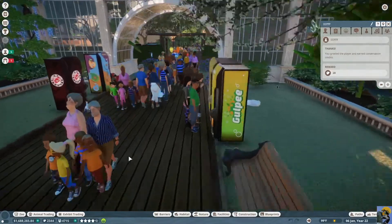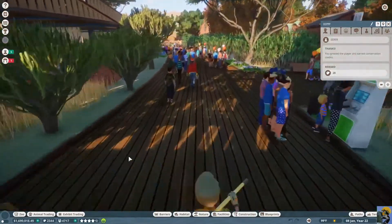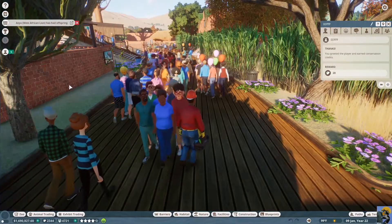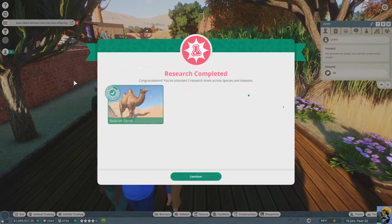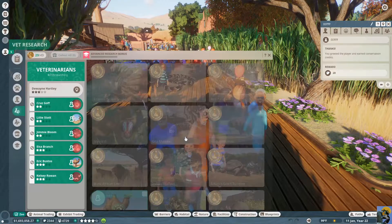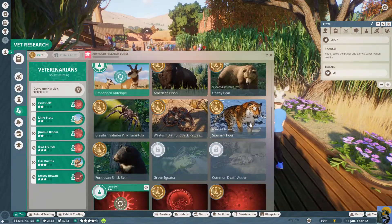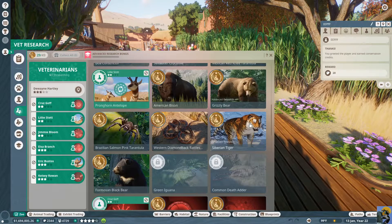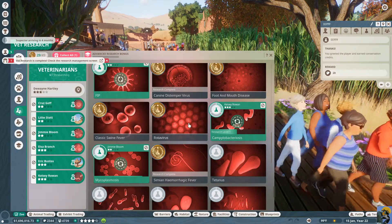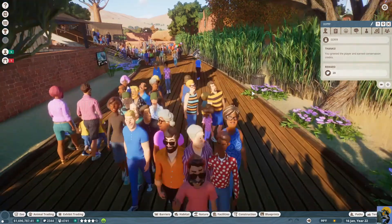I need to think about what I want to do with our zoo at this point. We completed some research on our camel, our antelope, and several diseases. Now that we're done on diseases we can focus on another — tetanus seems like one we should have under control.